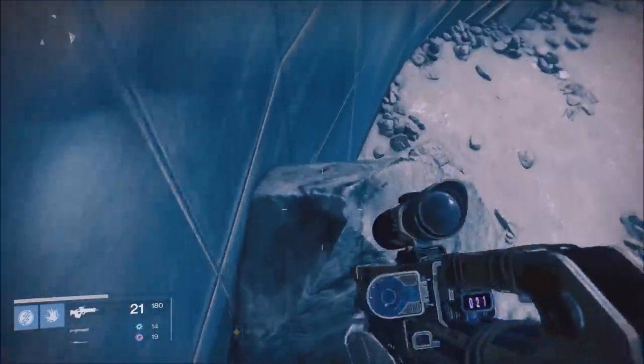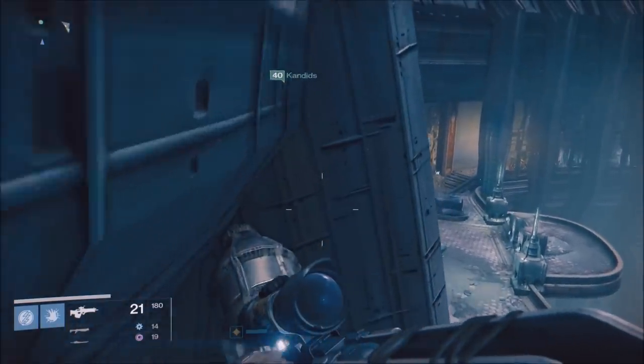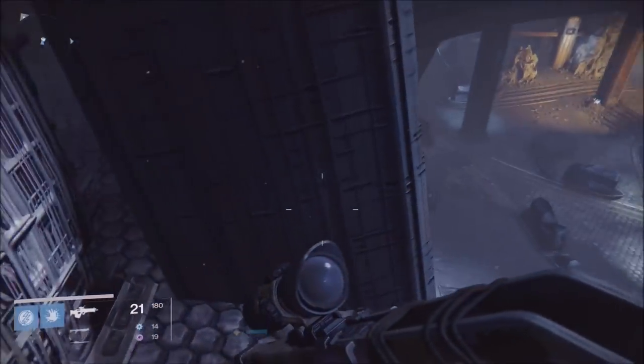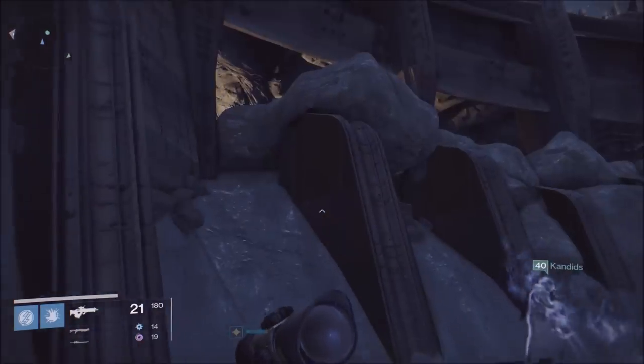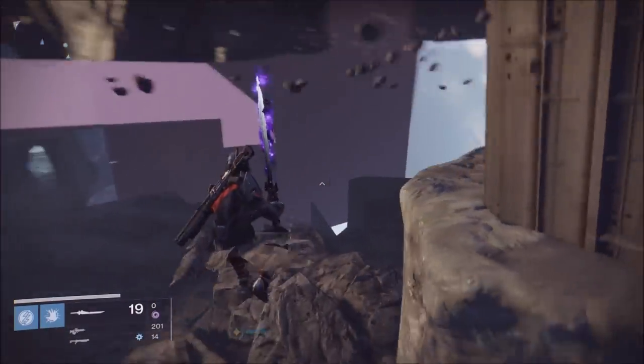You get on this rock — just follow this video step by step. You're gonna land on this lamp, go around the corner, and drop onto the platform. Once you're on the platform, jump up again and go two columns over. You'll see a crevice in the rock and you just slide on in. It's that easy — now you're outside the map.